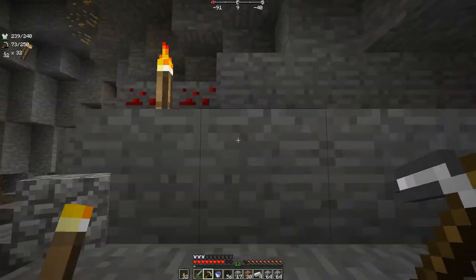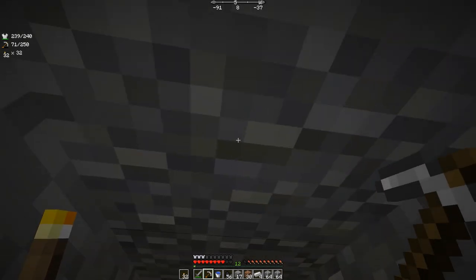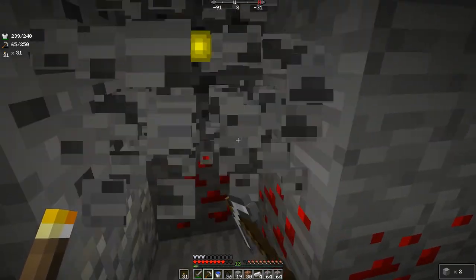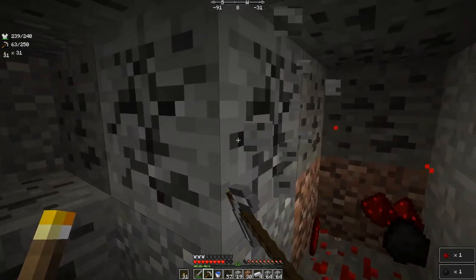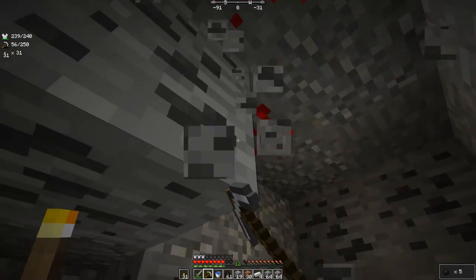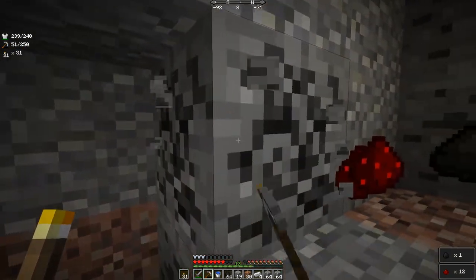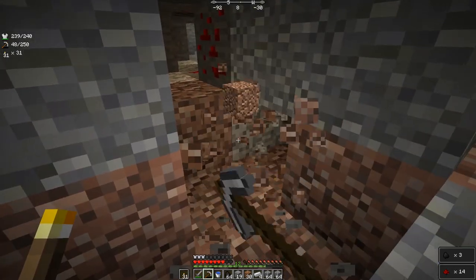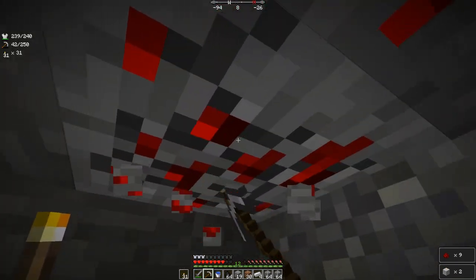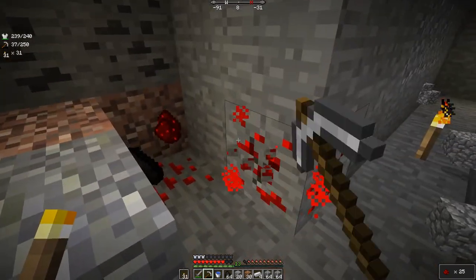I've just dropped down a little bit and it looks like there's another unusual structure. I don't quite understand it - it looks very strange. Sadly this one didn't take me to diamonds like the other one sort of did. Lots of good things to get my XP up though - I've been mining all the ores. Looks like it sort of gets us back to where we were.